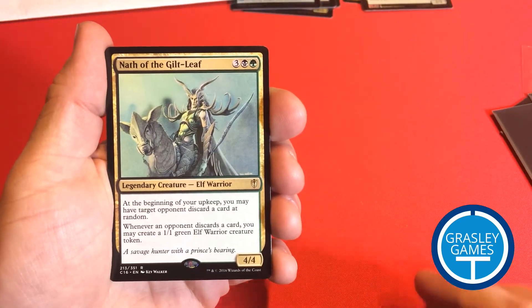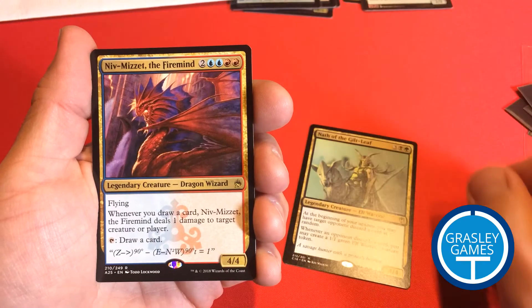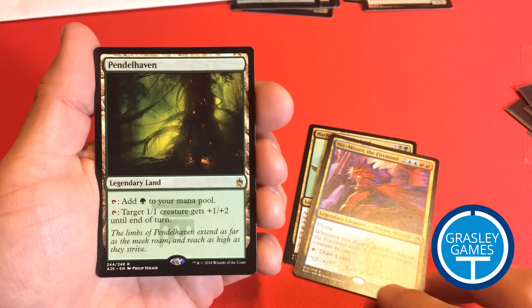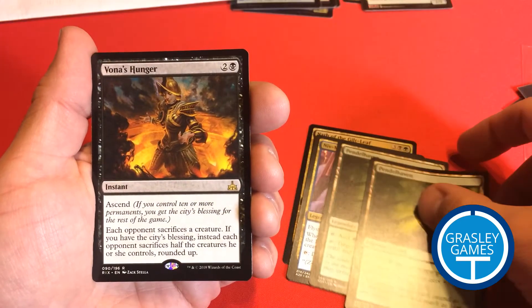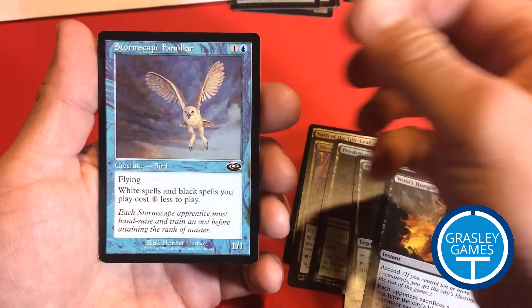We'll start with Nath of the Gilt-Leaf. This is actually for my daughter — she wants to make an EDH deck based around this guy. Niv-Mizzet the Firemind, that's from the Masters 25 set. And we've got two copies of Pendlehaven, also from Masters 25 — trying to build an Elves deck out of that. And Stormscape Familiar; I only have a couple of the Familiars and I was looking to complete the set.